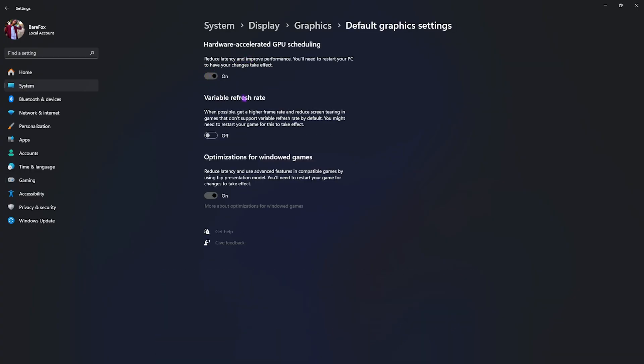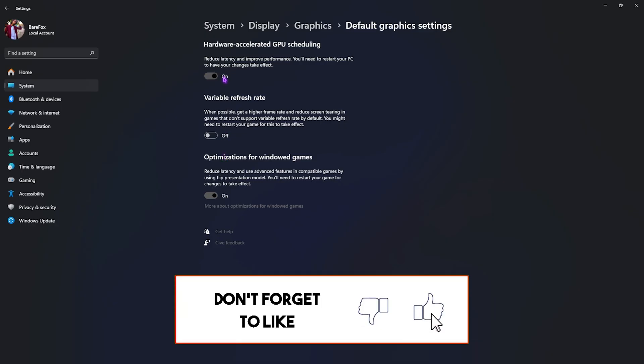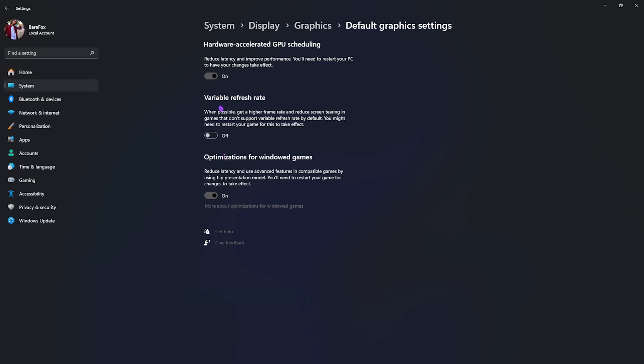Go down and you'll find Graphics Settings. Click on that, then click on Change Default Graphics Settings. You'll find three options: Hardware Accelerated GPU Scheduling, Variable Refresh Rate, and Optimizations for Windows Games. Turn on Hardware Accelerated GPU Scheduling and Optimizations for Windows Games — both will help you utilize your GPU to render the game and reduce your input and render latency.